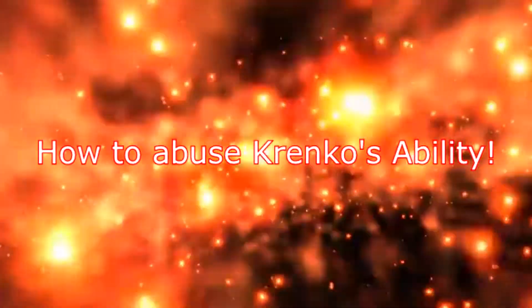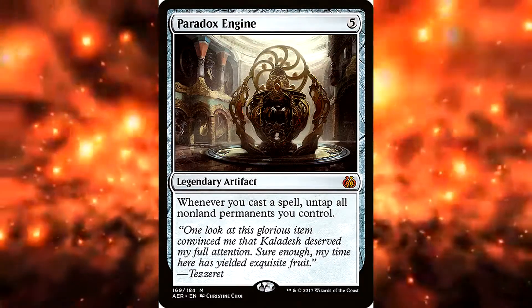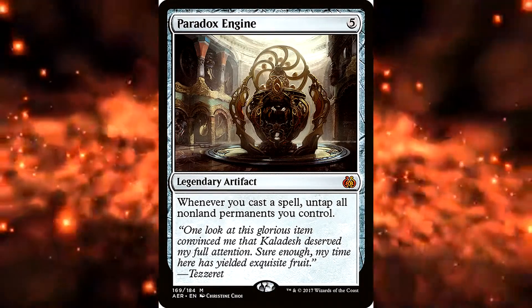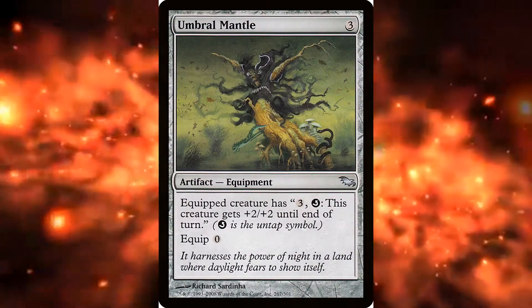Then we need ways to abuse Krenko. Take a look at Paradox Engine — this card has been breaking so many different decks and cards since its release. Sword of the Paruns and Umbral Mantle both untap Krenko to make more goblins.